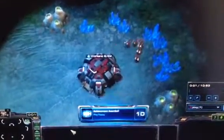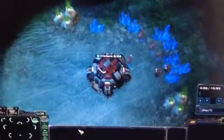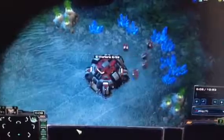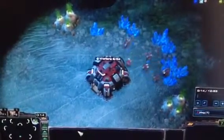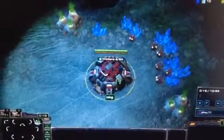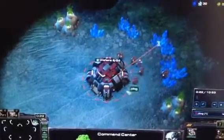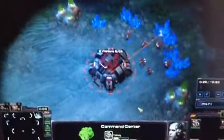I start off with immediately creating SCVs, as many as possible. When I get to about 8 or 9, I usually build a supply depot and then keep going to build more SCVs. And then I immediately send out two to scout and see where the enemy's base is at.